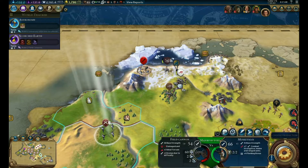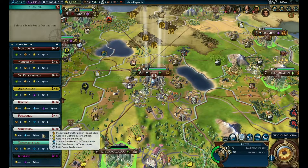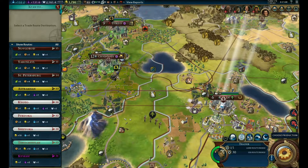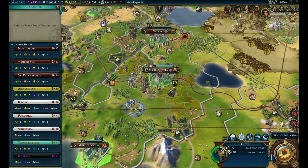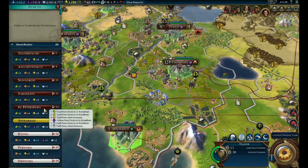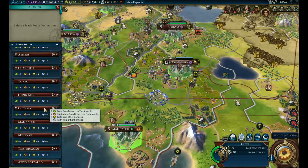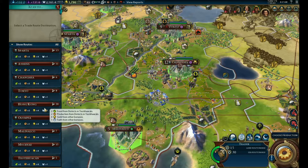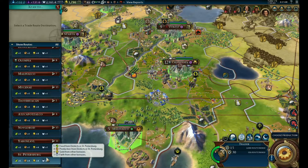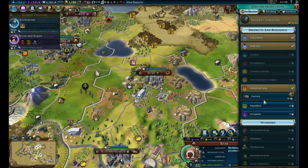You just heal up. Maybe we should look at making some routes to our cities. Sparta would give you plus threes. St. Petersburg gives you a lot of food - let's go to St. Petersburg actually and hook up all that nice food.